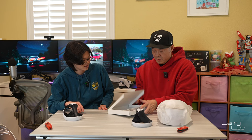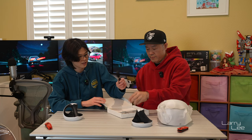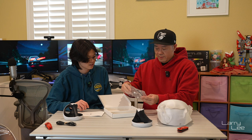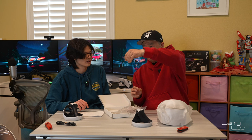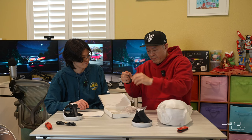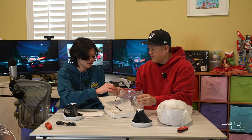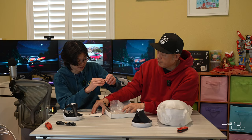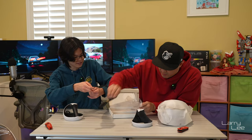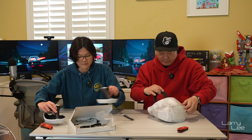Inside the accessories box there's a USB cable and the included earbuds. The earbuds have a 3.5mm jack — they'll plug into the headset and go left and right ear. They come with some silicone ear tips, nothing fancy, no memory foam. Honestly, these feel very cheap — like a $4.99 pair from Amazon. There's also the manual, which we don't need.